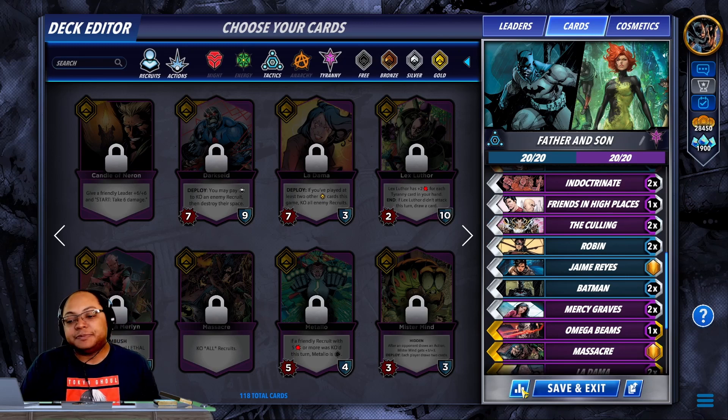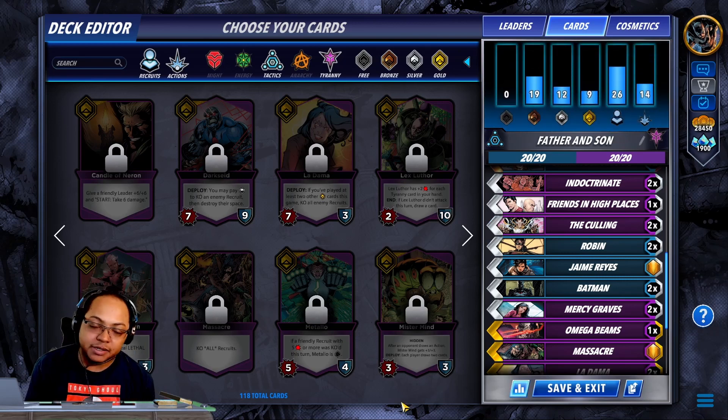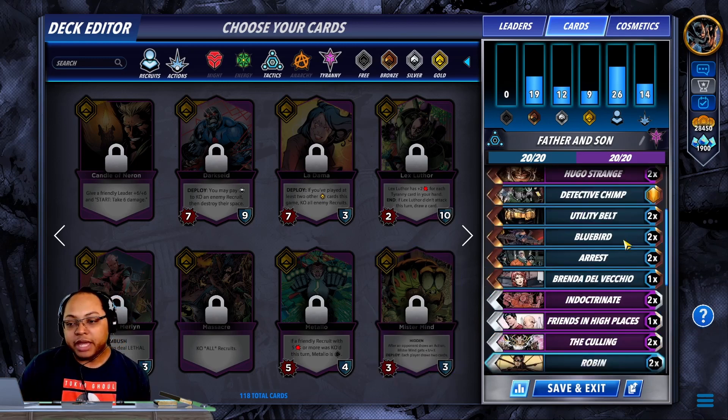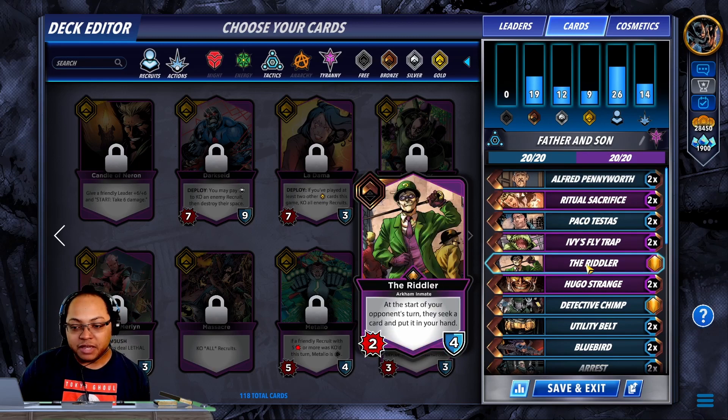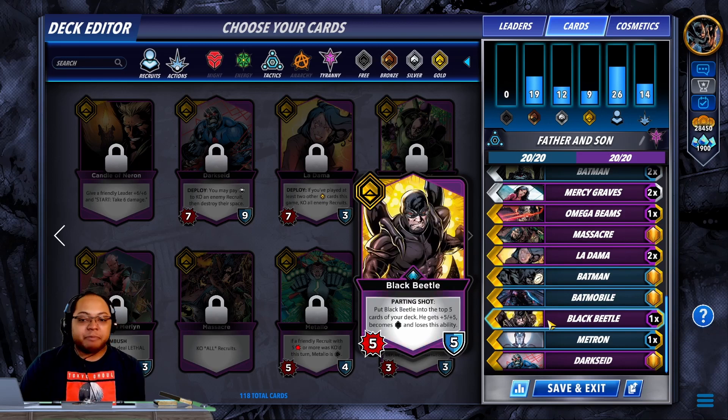So let's take a look. Here is the curve running almost half the deck as bronzes, which honestly has not been a detriment. The nine golds may seem like a problem, but it didn't really become a problem too much. Every now and then the games last long enough to where you're going to utilize those gold cards. The biggest thing I really want to talk about is probably Black Beetle.